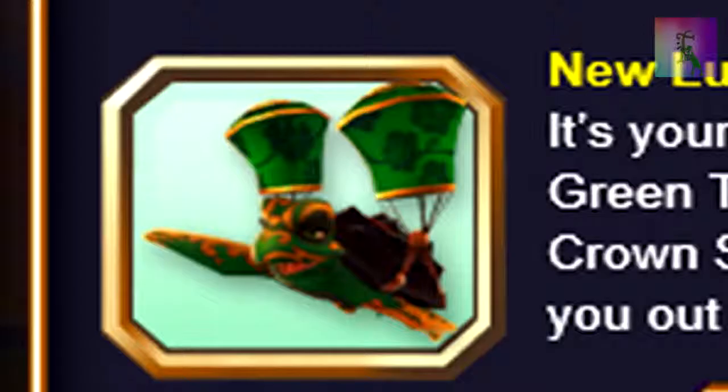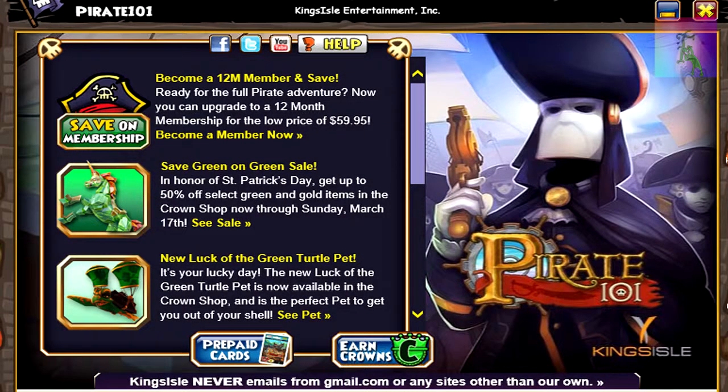It's my lucky day! Nevermind, it's just a new pet. But wait, there's 50% off select green and gold items in the crown shop.